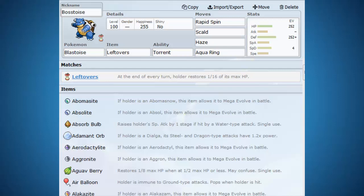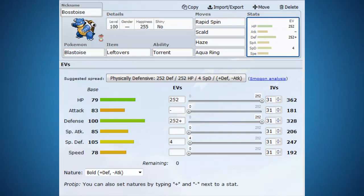And Rapid Spin to get rid of Stealth Rocks, which is extremely important for keeping Crobat alive. I've given Blastoise a physically defensive loadout just like I said in the last video. It's pretty bulky — I would not want to try and break that defense with unboosted moves.